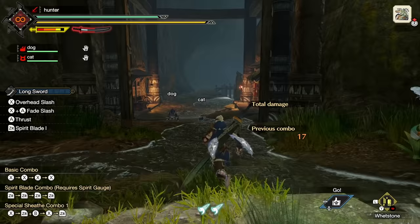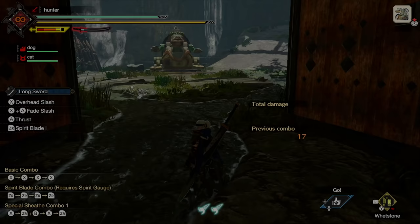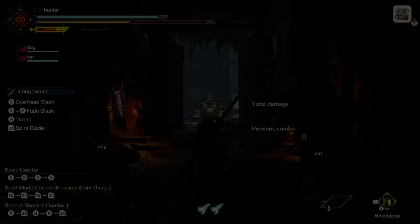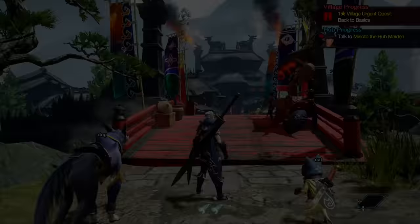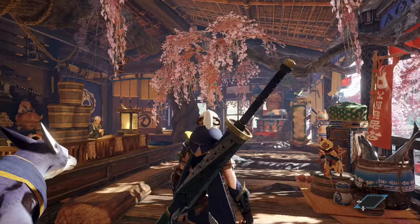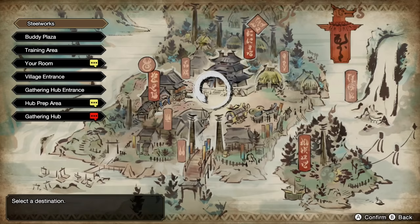Now that we've got the basics done, the way to quick travel around town is by holding the minus button — this gives us a town map and at any time we can jump around the town. There is some loading if you're coming from the training zone, but otherwise everything loads automatically. We've got Buddy Plaza, the main town which is Steelworks — that's basically the one you'll be using most. You can jump to your room, the village entrance, and the gathering hub or hub prep area. If you ever want to get back to the middle of town, just choose Steelworks.